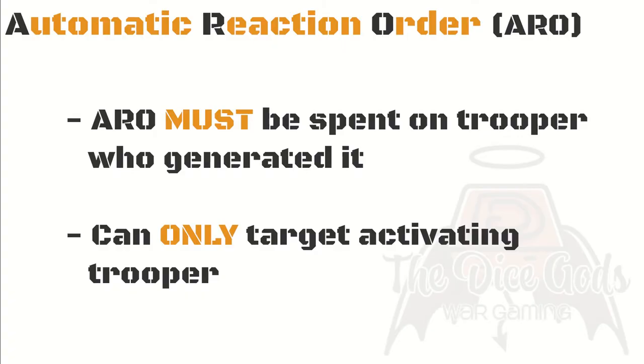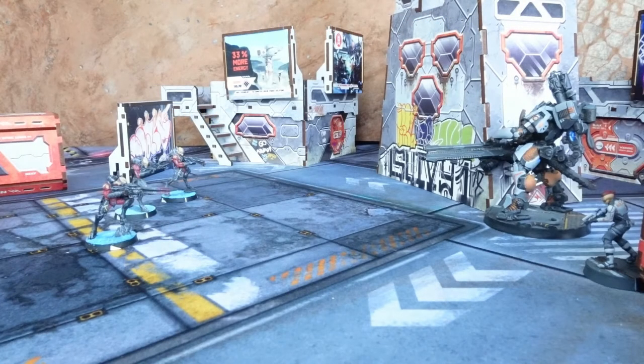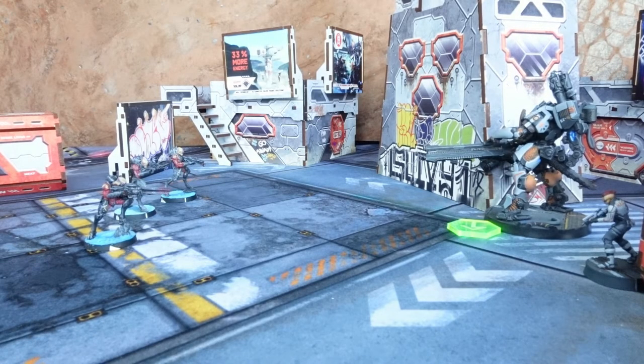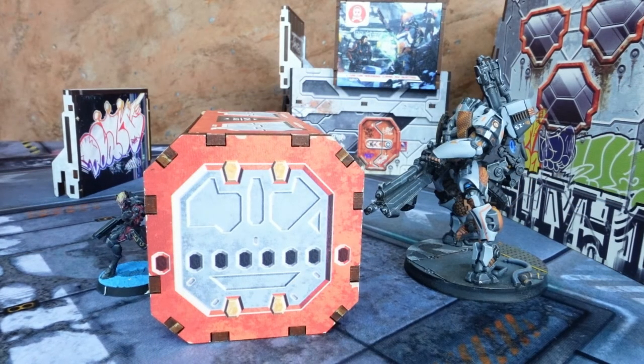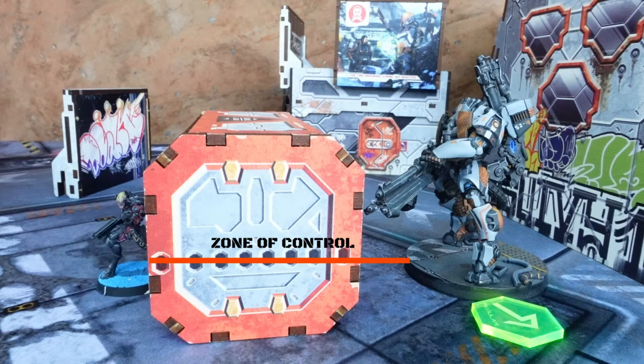Let's give you some examples. In this instance, the troopers on the right belong to the active player and on the left to the reactive player. If the active player activates the tag, the reactive troopers all receive an ARO as they can draw line of sight to it. However, they can only react to the tag — they can't use their ARO to shoot a trooper that isn't activated. Also, even a trooper who can't see the tag will receive an ARO if they are within eight inches of it — their zone of control grants them the ARO.